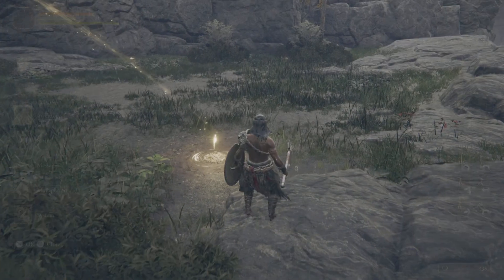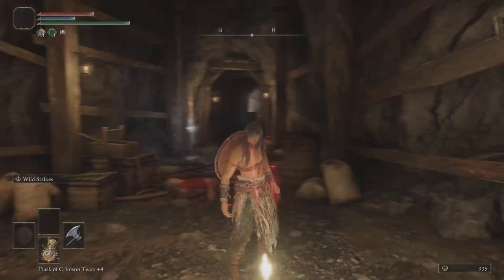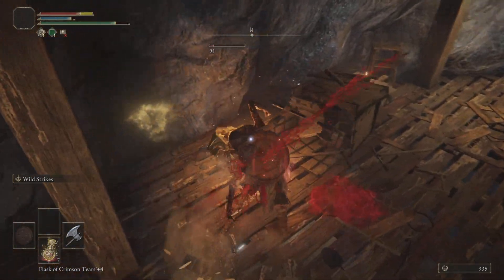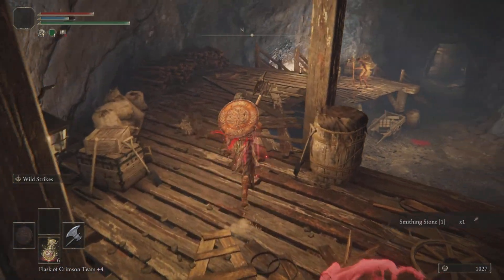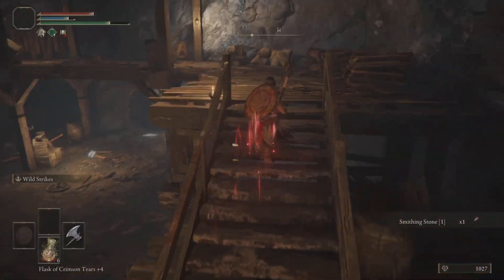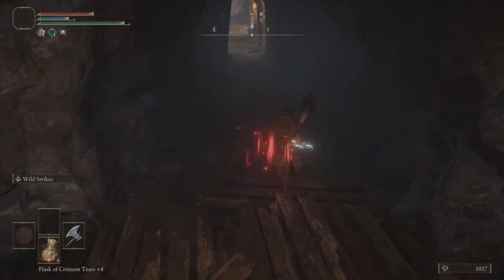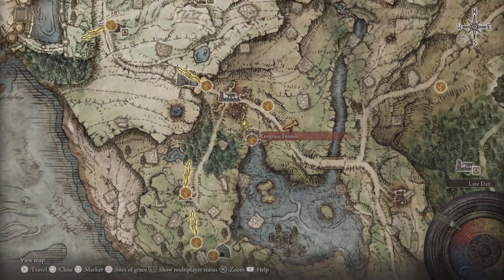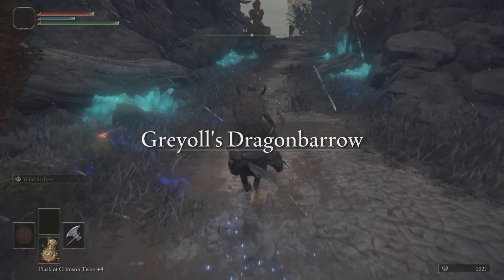The easiest way to get the last two smithing stones is to go over to this cave right here. Get the grace and we're only going to need two of the smithing stones down here. Kill this guy — these guys are really resistant to everything except magic. Grab that smithing stone, and there's another smithing stone down here. You actually don't have to fight these guys, you can just grab it and run away. You can still explore this area if you want — I would recommend it because you can get a lot of smithing stones down here. Then go back up the elevator to leave, go back to the Lenne's Rise site of grace, and follow the exact path I take.